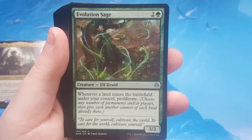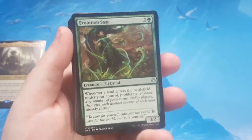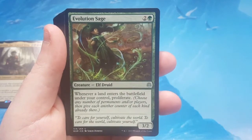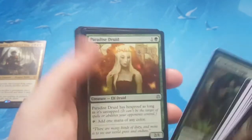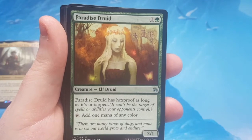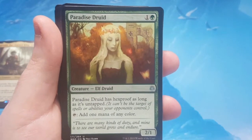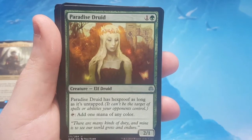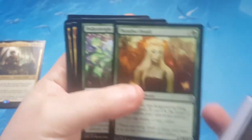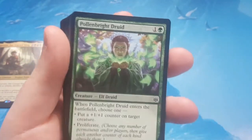Evolution Sage is 3 to cast, 2/3. Whenever a land enters the battlefield under your control, you proliferate. This is a big step up from when proliferate was first introduced on artifacts you had to pay mana to use. Paradise Druid is 2 to cast, 2/1 — has hexproof if it's untapped, and you can tap to add 1 mana of any color. The important part is it's an elf and a druid. If you've looked at the history of mana dorks they're mostly elves and druids, so the fact that this one is both is kind of cool. And it can have hexproof whenever you need it — it's almost unkillable other than board wipes.